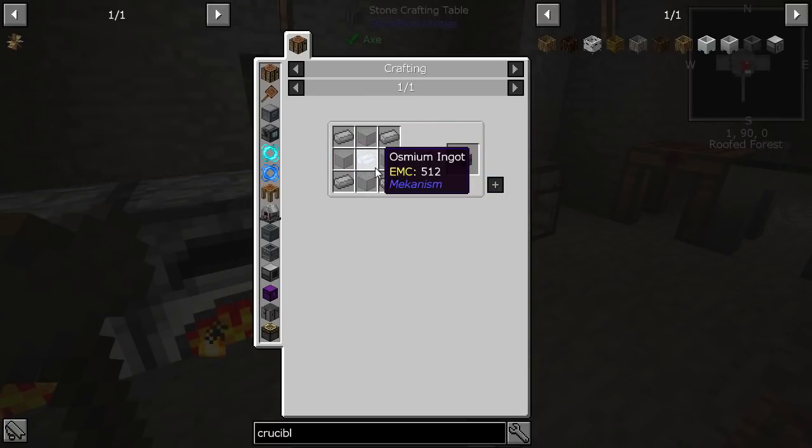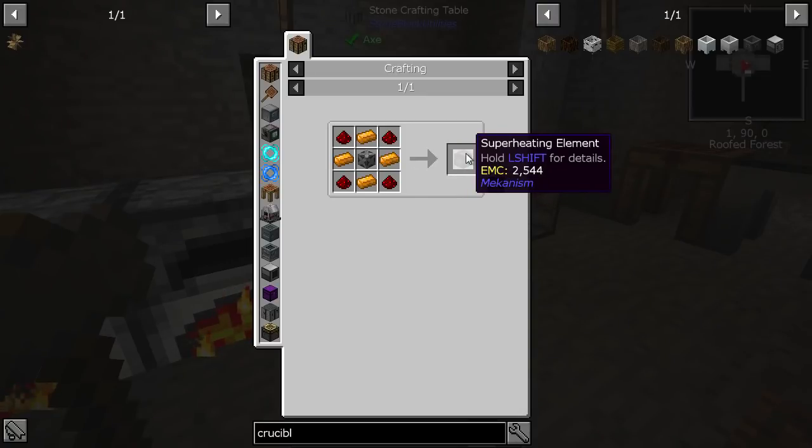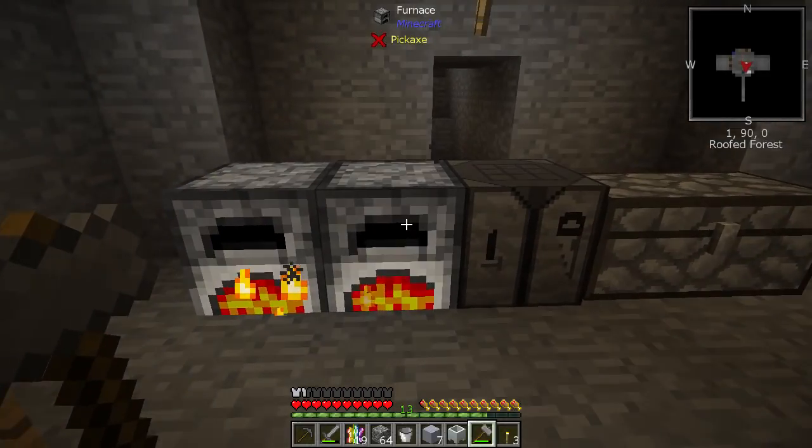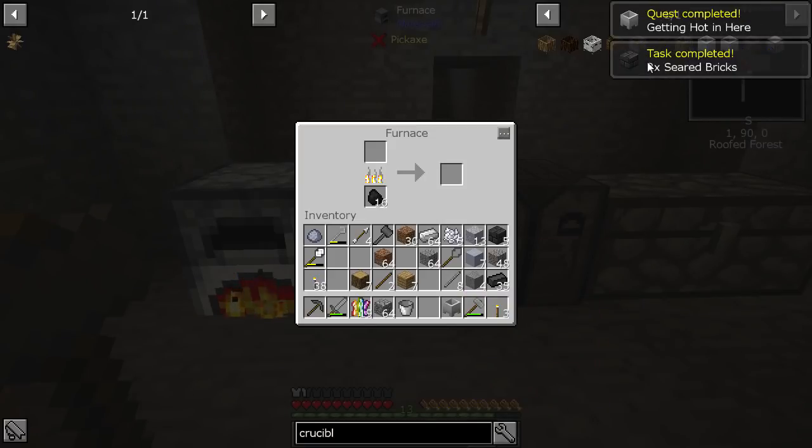That needs a bit of steel, osmium, redstone, and copper — that's really good, so that's always an option. I'm just making some seared brick. You need to put this in here and basically smelt it — and now we get a crucible, there we go.